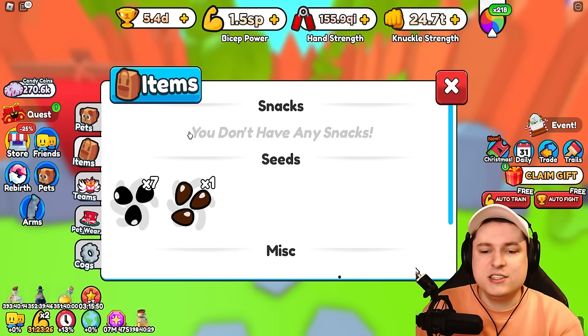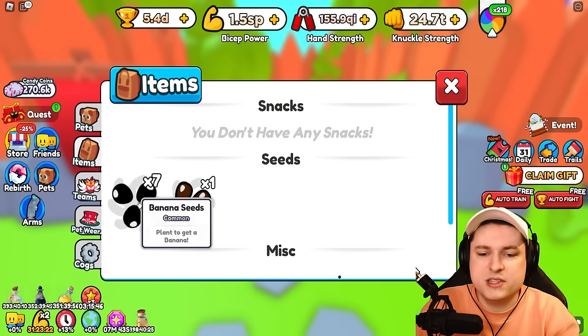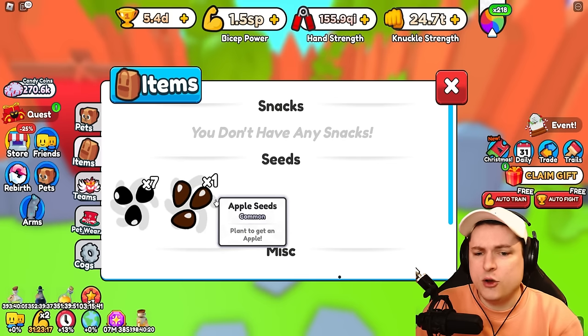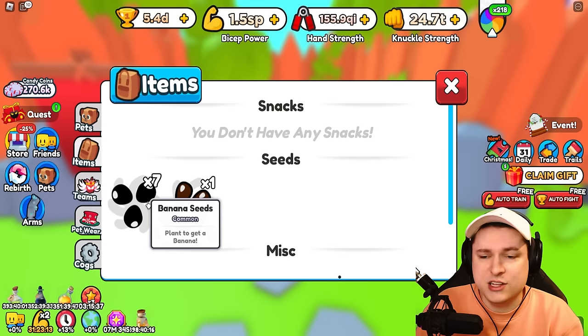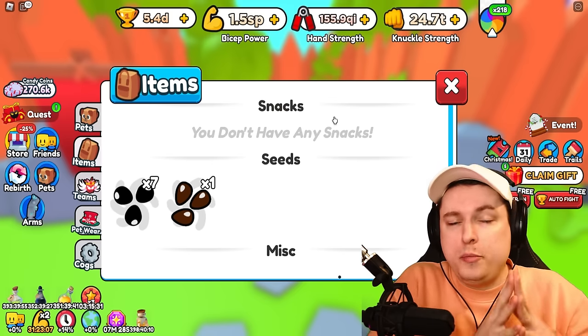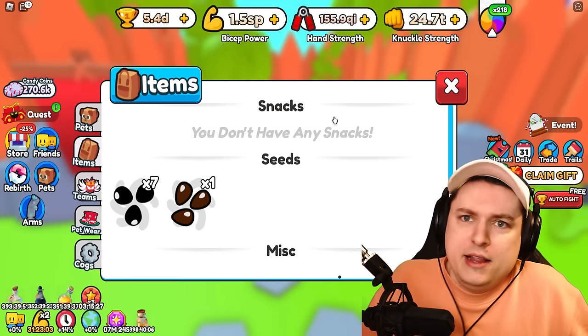There are two types of seeds — I confirmed this with the admins, so right now it's only two kinds. We have banana seeds which are common, and apple seeds which are also common. I got like seven banana seeds and only one apple seed, so apple seeds are probably a little bit rarer. I also confirmed with the admins that the old pet snacks are gone — they are forever out of the game, at least for now.